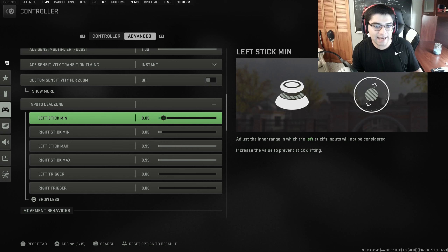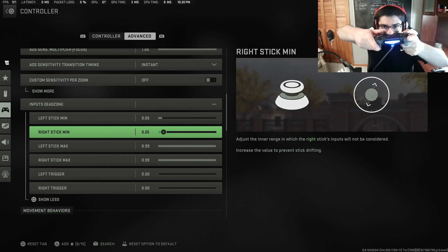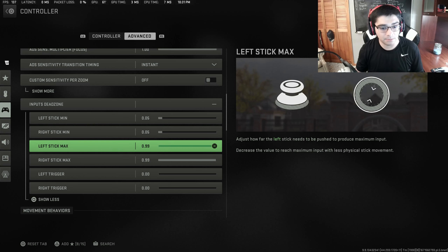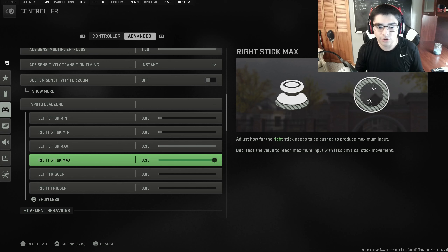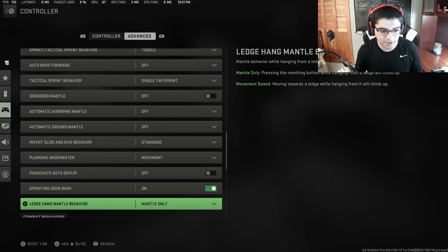You want to go as low as you can for your left and right stick minimum input — without having stick drift. Having the dead zone as low as possible gives you the best response time on your controller because you'll have to put in less input to get a response on screen. I use 0.05 on both sticks. For the maximum input, I keep it at 0.99 on both right and left — everybody does, because you'll have more fine motor control over your aiming. Try to get trigger dead zones as low as possible too.